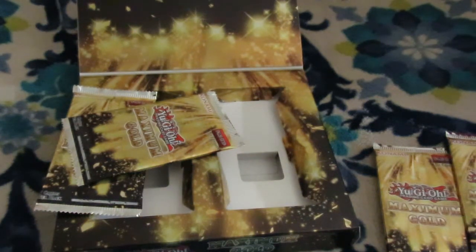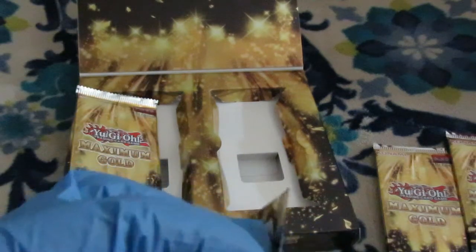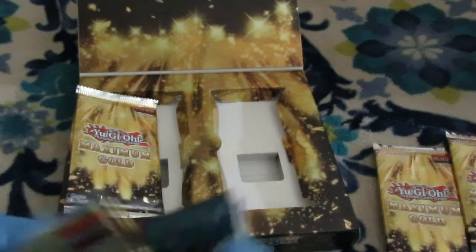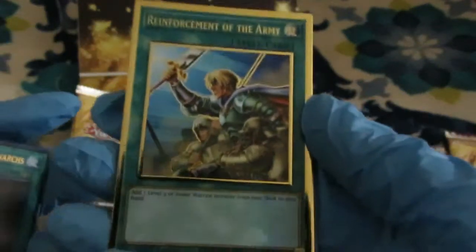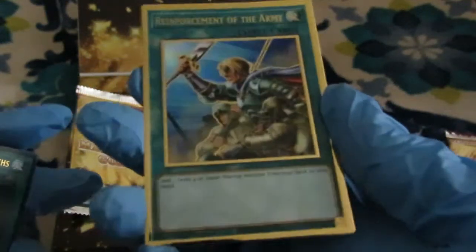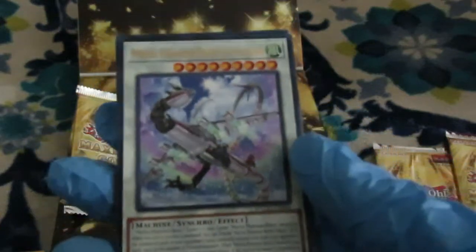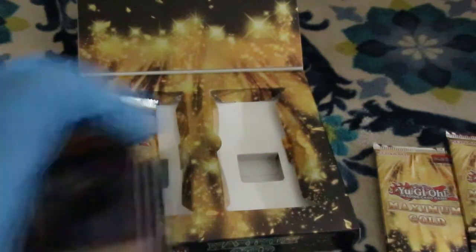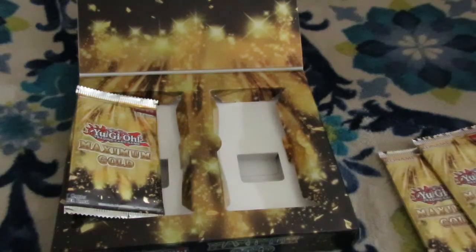So much packaging. Here we go: Extra Foolish Burial, Noble Knight Brothers — don't think that's going to be in our Infernoble decks. Look at that ROTA — beautiful, creamy gold stuff. And we got the Brick House. Oh, they're next to each other; that's not how they were in the European packs. Mecha Phantom Beast — gotta love that — and another Noble Knight.